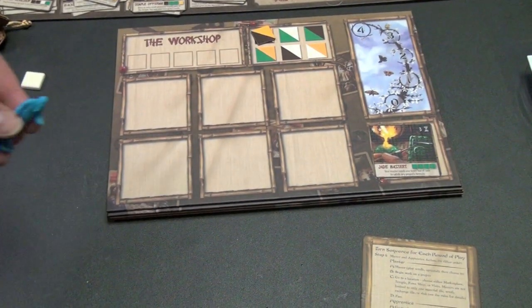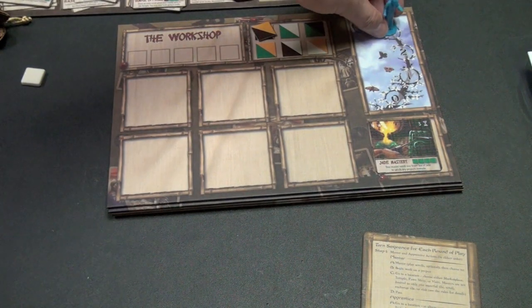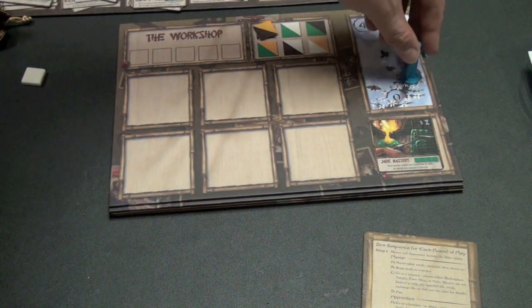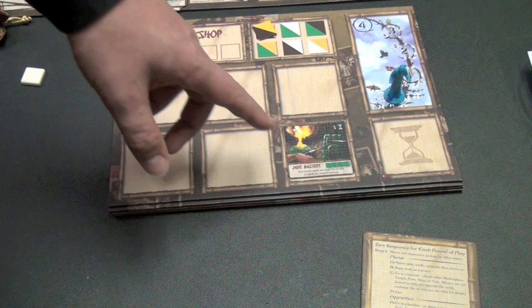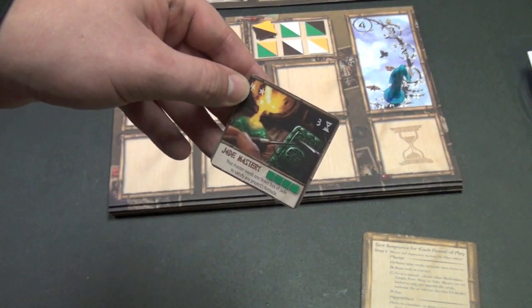The way I do that is I put this on my board in the being-built section. The master is the only one who can build something. I look at the number up here and it says three, so I put the master on the three here. On future turns of the game, I will only have my apprentice to send out, and after each turn I will move him down one spot. When it gets to zero, this has been built and I put it in one of my six spots. It will be worth a certain amount of points at the end of the game — you can see there's a four up here in the corner.